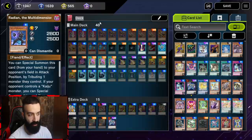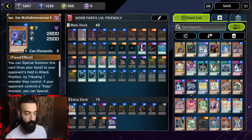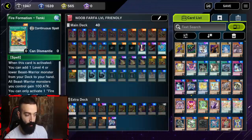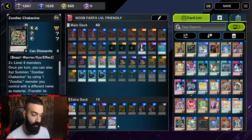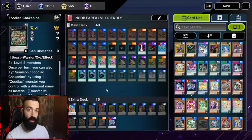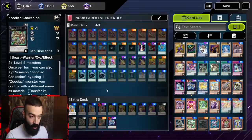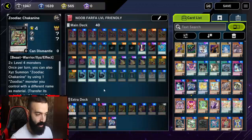This is a go-second Zoodiac deck I created that is super noob-friendly — Farfa-level friendly. It requires zero brain cells, zero logic, zero thinking. All you need to understand is how the Zodiacs work. There's no single deck in Yu-Gi-Oh that is easier. You decide to go second every single game; when your opponent plays you don't even need to read their cards — you just click buttons and you win. It's even better than Eldlich for that, and it's extremely cheap.